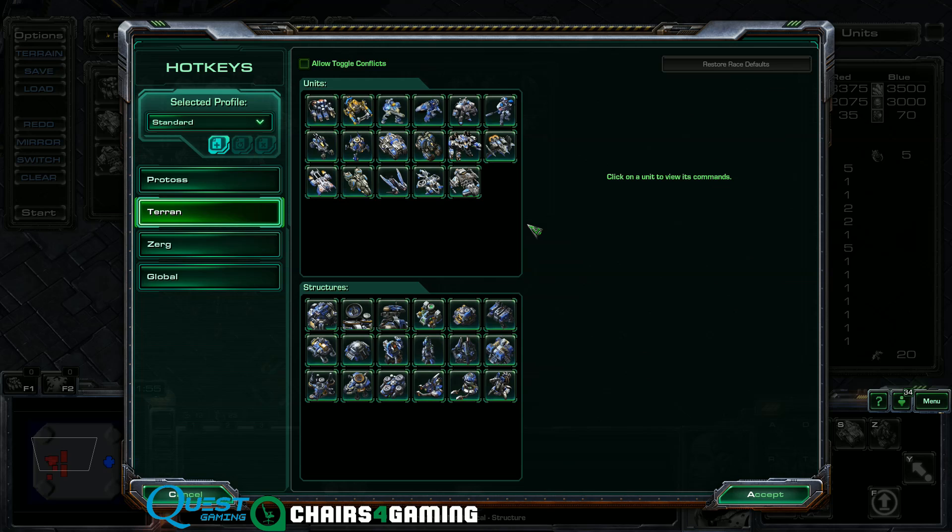Good evening ladies and gentlemen, Nathanaeus here with another Terran tutorial. This is going to be a little bit more on the basic side. A lot of people have been asking: what are the best hotkeys for Terran? How do I maximize hotkey usage for faster APM?